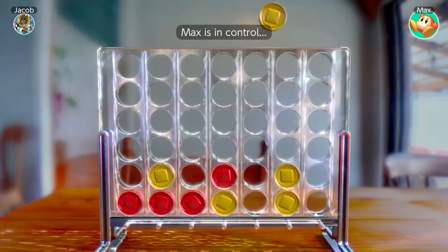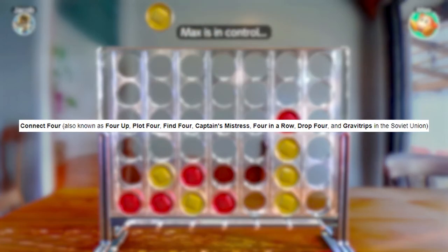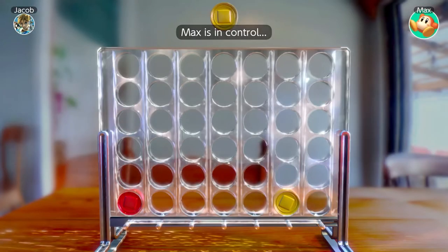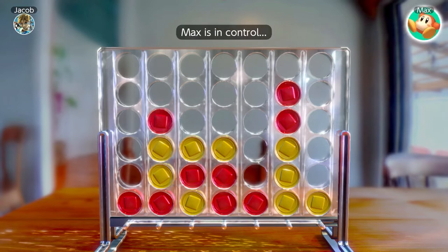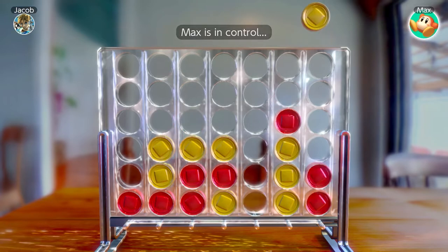You most likely know Four in a Row under the name Connect Four, but it turns out there are a lot of different versions out there. Shout out to all the Captain's Mistress players. There isn't all that much to this one — you drop a checker in one of the columns and attempt to get four of your pieces to line up in any direction before your opponent does. Oftentimes, you or your opponent will set up a three in a row and then the rest of the game is just stalling so that it can't be completed, so games can get a little boring. It's alright, not for me.